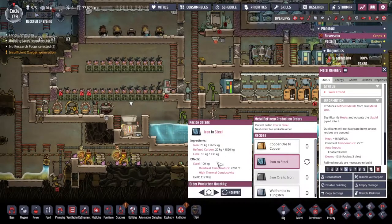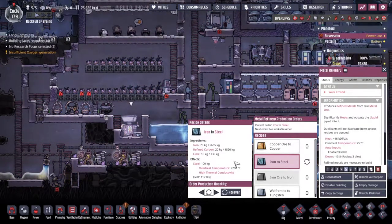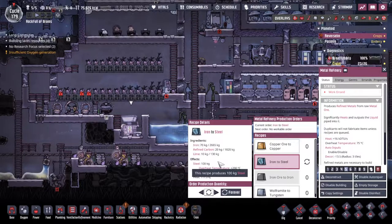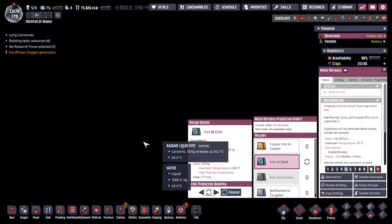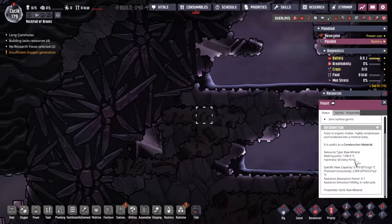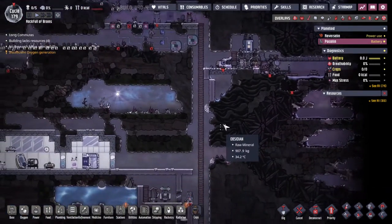We're going to run out of iron at some point, and lime seems to be the bottleneck. Quick calculator math: 2,665 divided by 70 gives us 38 steel cycles for our iron, but we'll only get 13 cycles for the lime, since 130 divided by 10 is 13. Lime is the issue — but on Pyaxlin there's fossil in the oil biomes, which you grind down into lime using the stone crusher, so that shouldn't be the hardest problem to overcome.